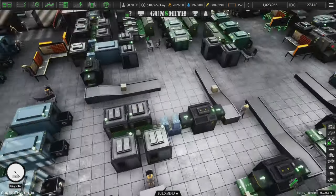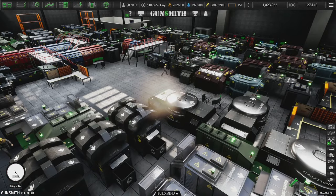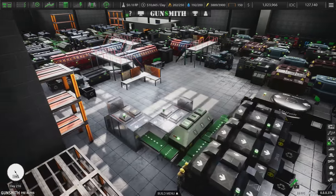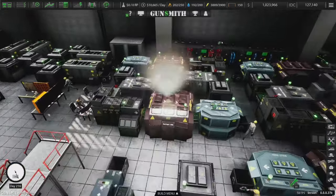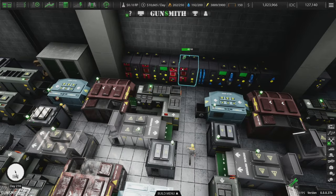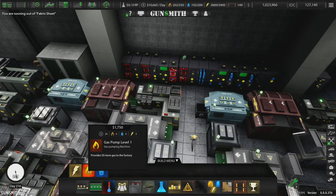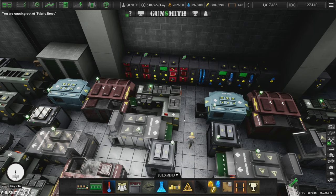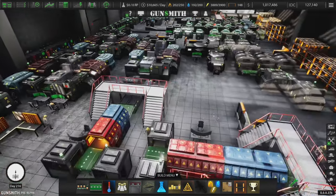If you're really interested in saving money, you could find a way to give up three gas units and get rid of one of these utility machines, which cost another $24 a day and five power. But I don't really care - we're profitable enough as is.